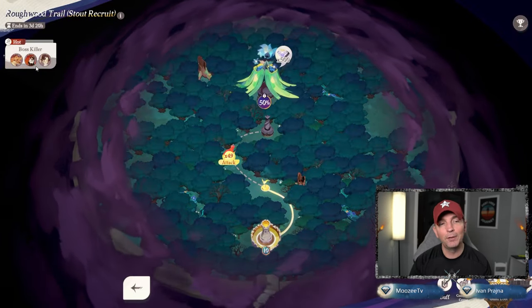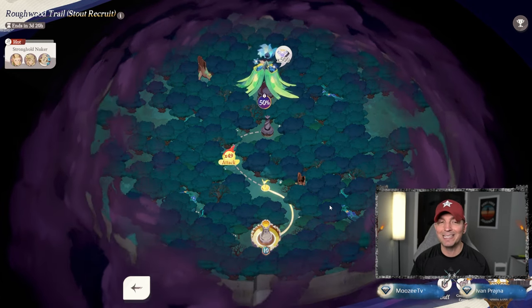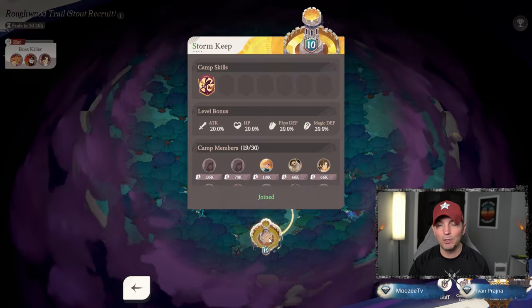So battle drills — you can see up in the top left the boss killers, the hot nukers going through here. Doing battle drills is super important because this gives you an exponential amount of loot. This is one of the big focuses and I want to run through here and show the breakdown of how to do this.